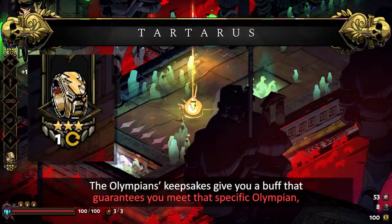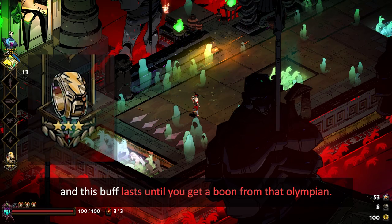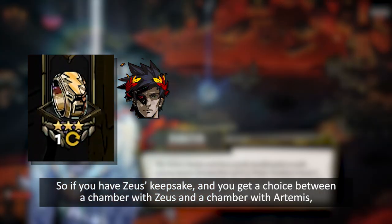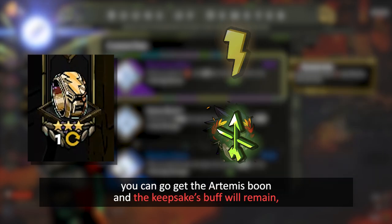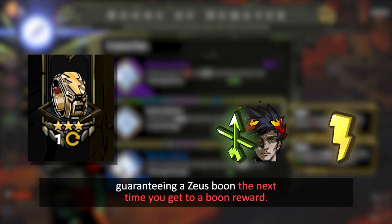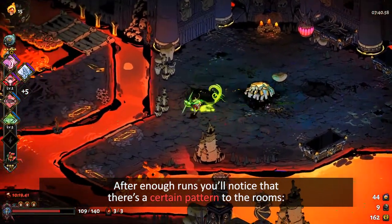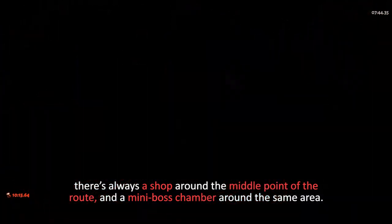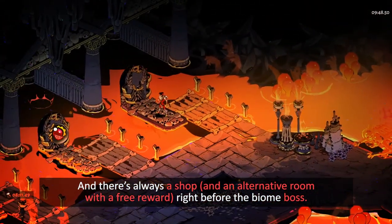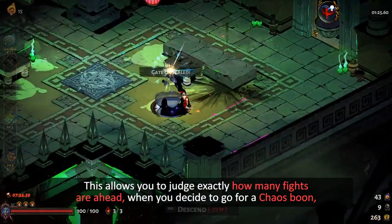The Olympians' keepsakes give you a buff that guarantees you meet that specific Olympian, and this buff lasts until you get a boon from that Olympian. So if you have Zeus' keepsake and you get a choice between a chamber with Zeus and a chamber with Artemis, you can go get the Artemis boon, and the keepsake's buff will remain, guaranteeing a Zeus boon the next time you get to a boon reward. After enough runs, you'll notice there's a certain pattern to the rooms. There's always a shop around the middle point of the route, and a mini boss chamber around the same area, and always a shop and an alternative room with a free reward right before the biome boss. This allows you to judge exactly how many fights are ahead when you decide to go for a Chaos boon and which Chaos boon to take. Normally, you would want to avoid doing the biome boss while still under a curse that hinders your build's ability to fight properly.